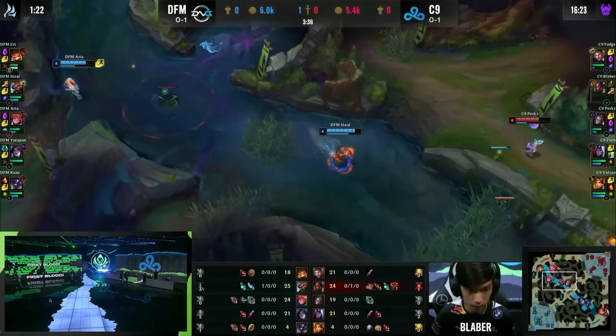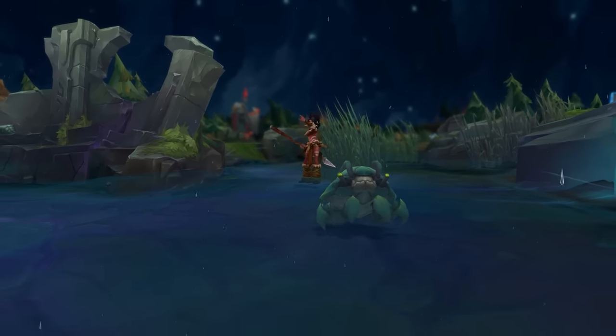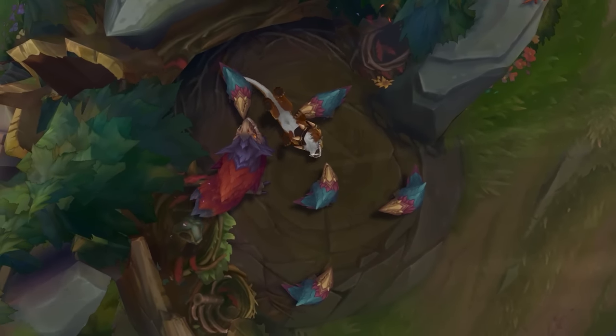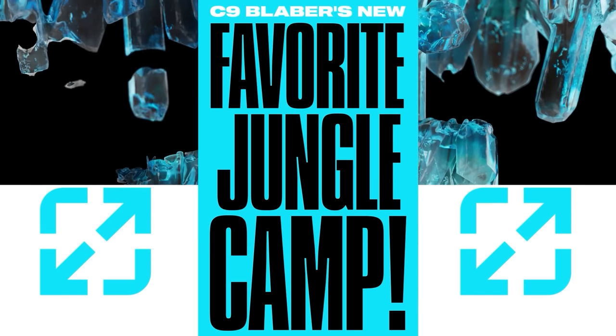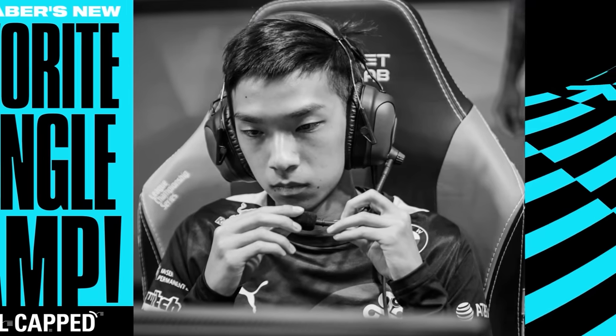And it seems he can never live that mistake down. We want to fix this. In this Skill Capped and LoL Esports collaboration, we're going to show you that Scuttle is in fact not his favorite camp anymore. Blaber has found some new best friends in the Raptor camp, and we're going to show you how his deep knowledge of this camp and how to play around it gives him and the rest of C9 such an edge on every early game.